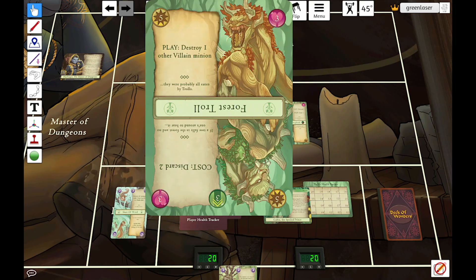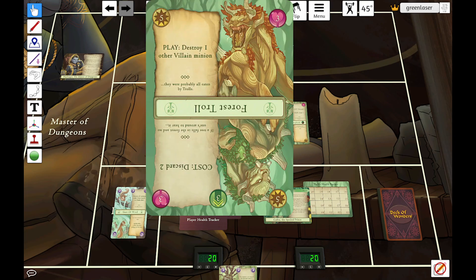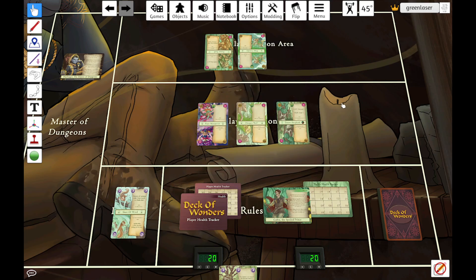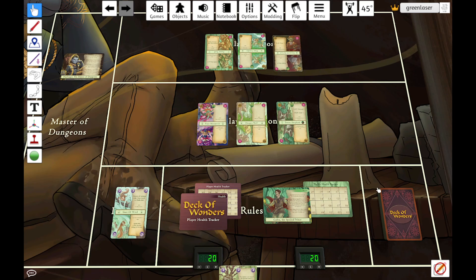The Forest Troll also, on the villain side, has some play text to destroy one other villain minion — that would actually be great for us if there were any other villain minions out. Since Cullen drew the Forest Troll first, he gets it effectively for free, so we're skipping that play text. The second draw for Cullen is Pixie Cavalry — no special text, so she just comes out ready to attack. The third draw is Gnomish Servant, which says 'play: draw one.' It's important to know that a draw for the villain consists not just of that card drawn, but any additional effects on that card, so as part of Cullen's third draw, he gets a fourth card.